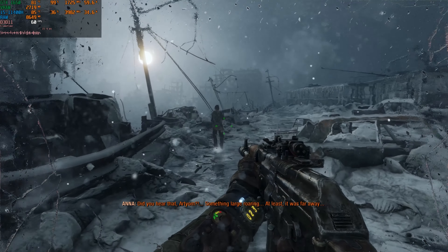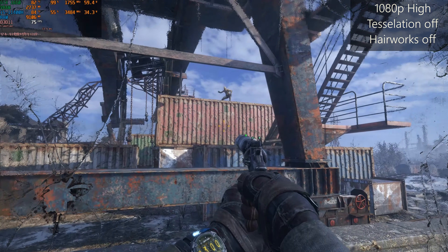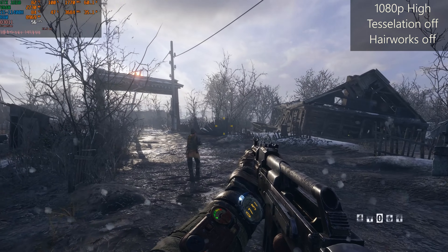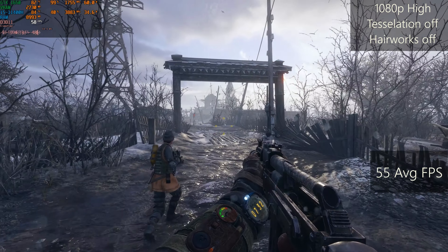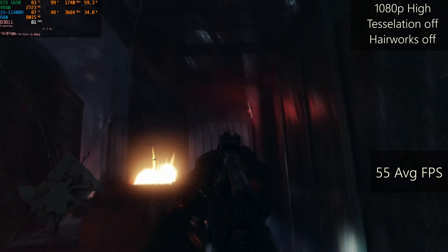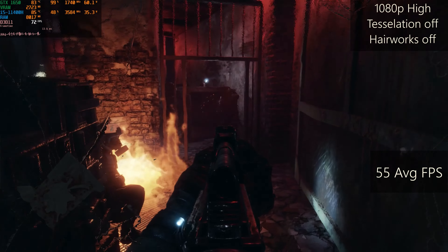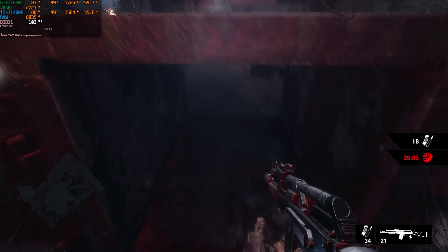Metro Exodus is a post-apocalypse game. I'm using high settings, but tessellation and hairworks are turned off. On screen is the standard version of the game, not the enhanced one. FPS we get is around 55, and VRAM usage is under the limit. At closed space locations, FPS goes even higher. Nothing else here is left to say.